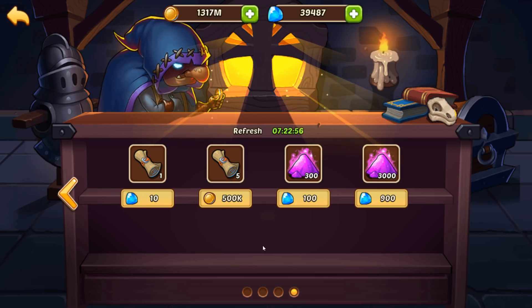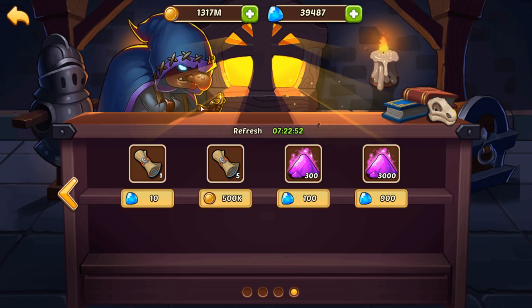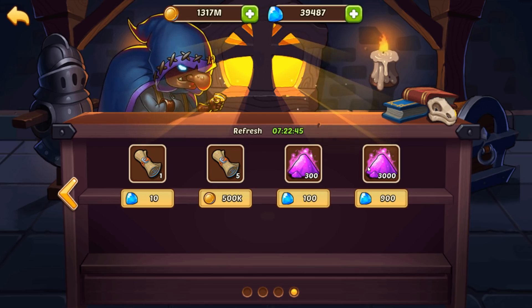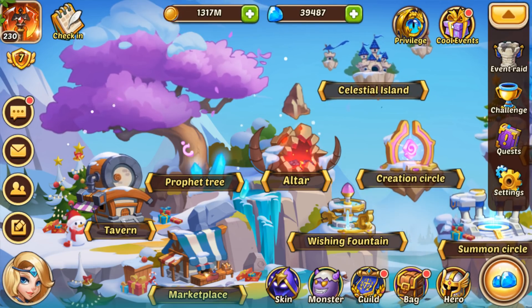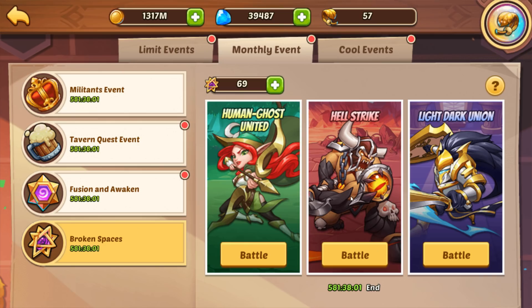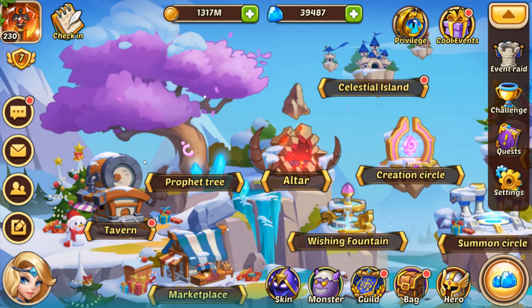I wouldn't touch the magic dust page — that's going to be the same for all stages in the game. The celestial island, once you get it going, will provide plenty of magic dust. You also now have broken spaces which can give you some magic dust. That was mid game — mid game spans from having some six and seven star heroes all the way to basically a full nine-star team.